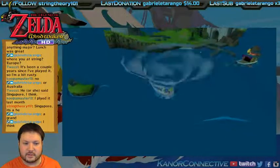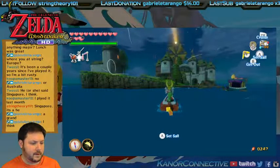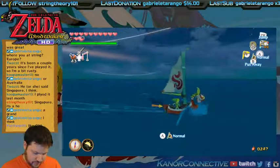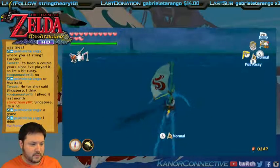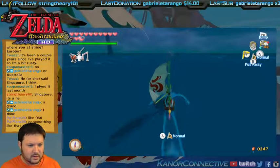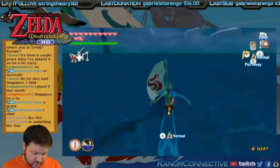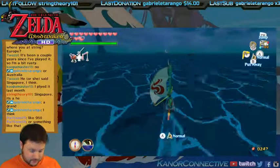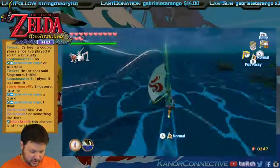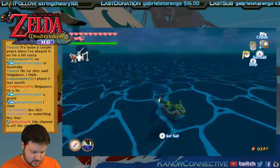There are all those little treasures I could get but I'm just going after the big ones because these give me like 200-some rupees. I think I nailed it. Welcome back, String Theory — how was lunch? We got the last upgrade for the wallet and the last upgrade for my arrows and quiver, so that's good. And then treasure chart number 26 — where is that going to take us?